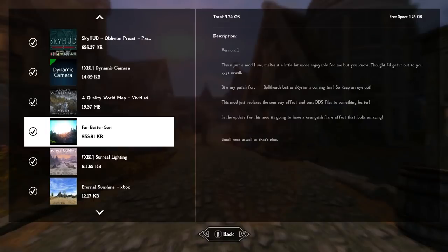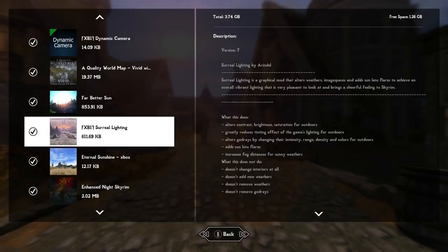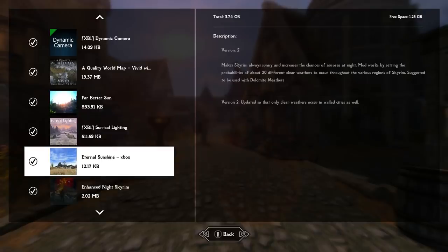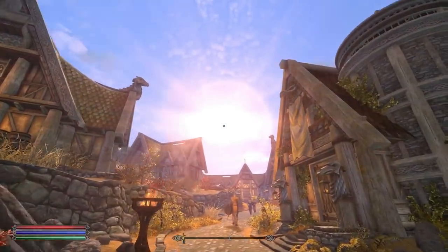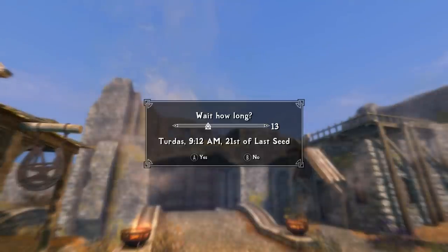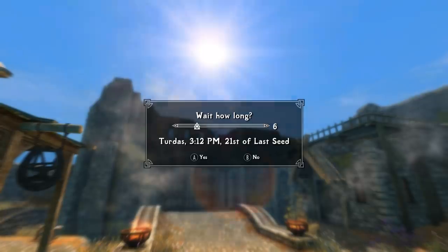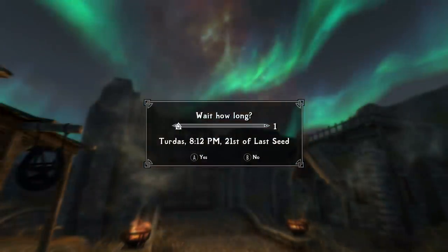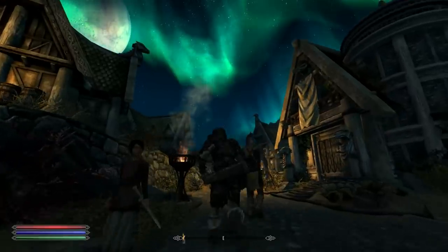Next up we have the Far Better Sun mod, Surreal Lighting, and Eternal Sunshine. The sun is a lot brighter and looks way better. Surreal Lighting greatly alters the contrast, brightness, and saturation for outdoors. Eternal Sunshine adds 20 different clear weathers across Skyrim's regions — it's still rainy and cloudy a lot, but sunny weather occurs more often. There's also Enhanced Nighttime, which adds brighter stars to the sky — you can see the northern lights, and it makes exploring at night absolutely beautiful.